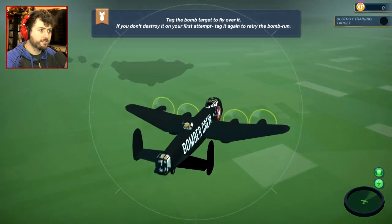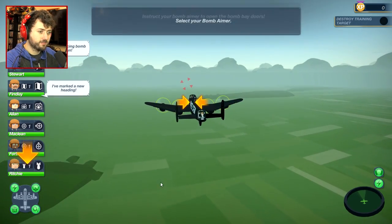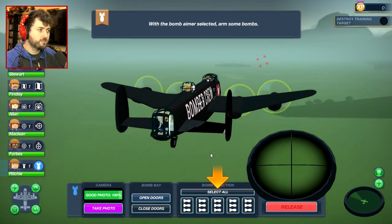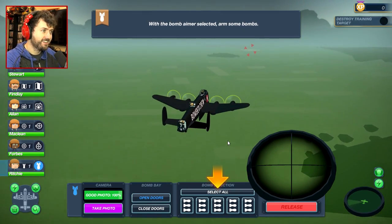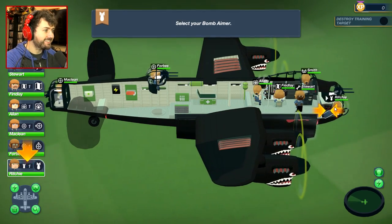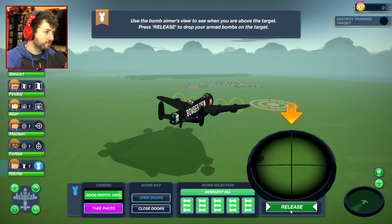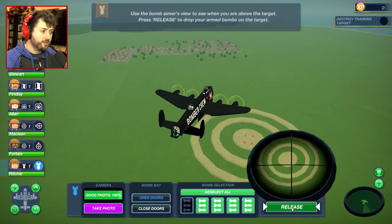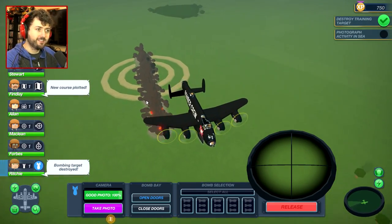There is the bomb target. Target sighted — locking on target. I need to select my bomb guy again. Open the doors to bomb. Oh my god. Target — I have visual on the target. Stop doing that — get the freaking tutorial, I get it. Here we go. In five — select all bombs, just release all the bombs. In five, four, three, two, one, go! Bomb the target! Boom! That was a perfect bombing. It looked like a dick.